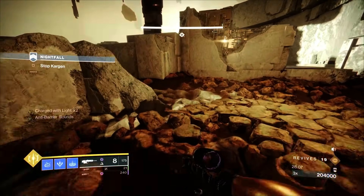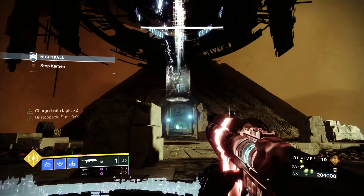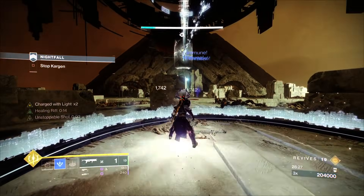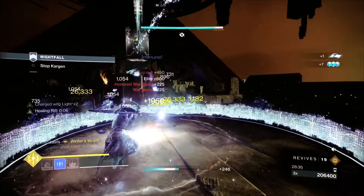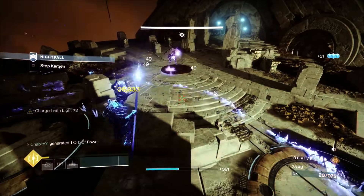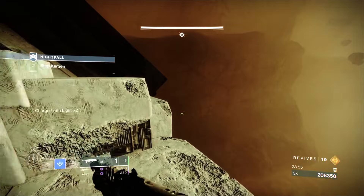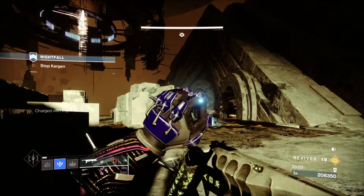For the first plate capture, look right in front — two Cabal come out and dogs come from the right and left portals. Put a stasis nade in the middle, do your Healing Rift, throw Witherhoard at the floor. Use machine gun if adds get too close — you want to stun them before they get anywhere near the plate. I didn't do it perfectly there and still captured the plate in good time, so that's where the Shadebinder super comes in really handy — it freezes and kills everything.